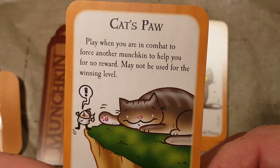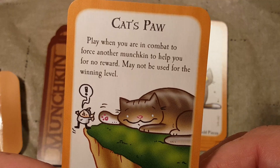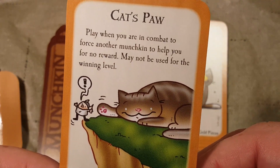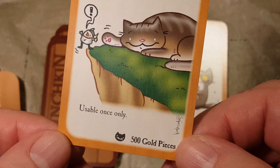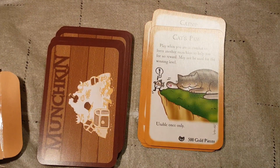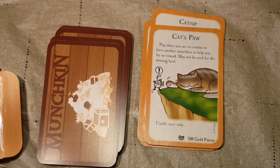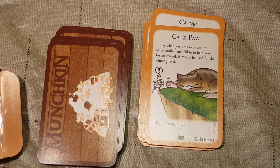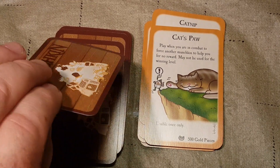Next we have Cat's Paw. Play when you are in combat to force another munchkin to help you for no reward. It may not be used for the winning level. Usable once only. It's a pun — I believe it's a pun on the Cat's Paw dagger from Game of Thrones.